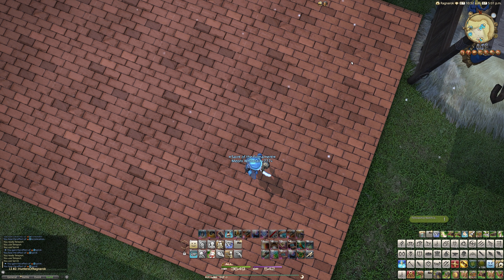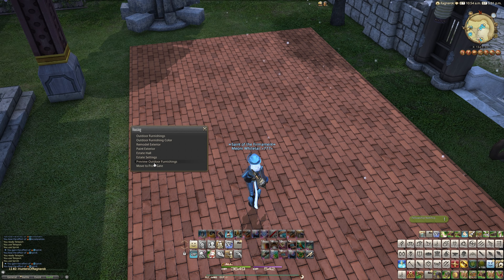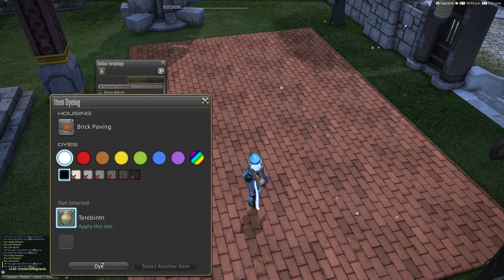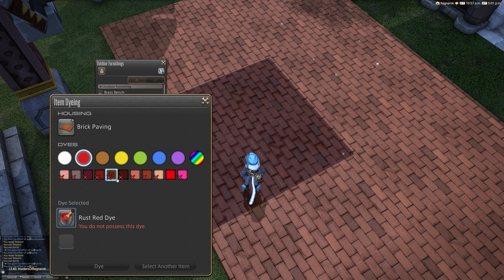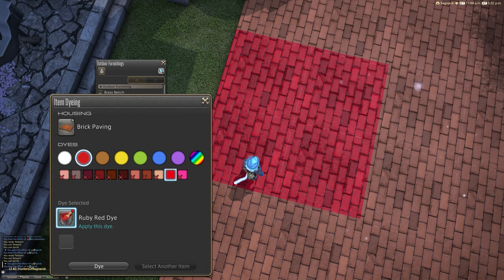On a large plot we have 40 slots total, so you can imagine if you wanted to pave the entirety of the large plot's outside, you'd barely have room for anything other than the paving itself. So if you want to have a driveway for your regalia, this is definitely the best way to do it — because you'll have no other slots left for anything else. They do look pretty good though.